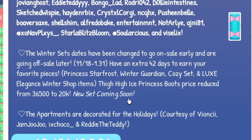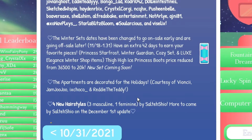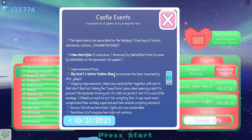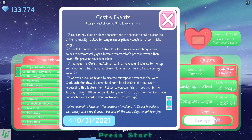There's also a new set coming soon — I wonder what it's going to be. The apartments have been decorated for the holidays, which I'm so happy about. There are four new hairstyles: three new masculine and one feminine, with more coming on the December 1st update. We have the Shy Scarf and Winter Fashion Scarf that have been reworked. They also wanted to add voice chat but it's not available yet, so we may have to wait — but voice chat could be coming to the game soon.